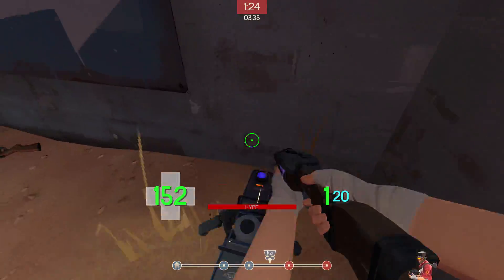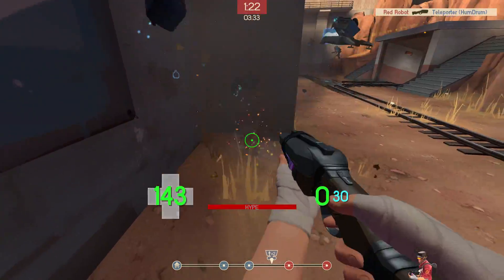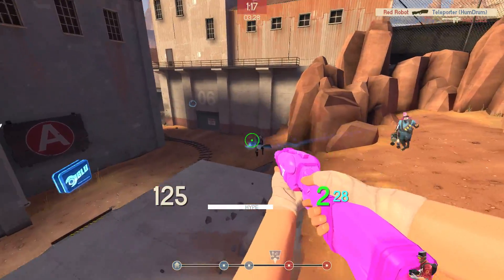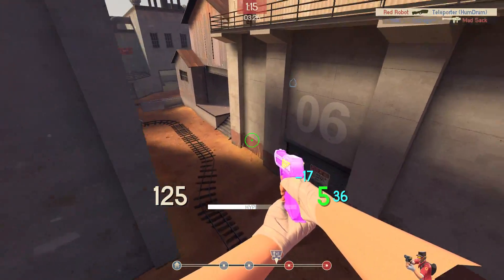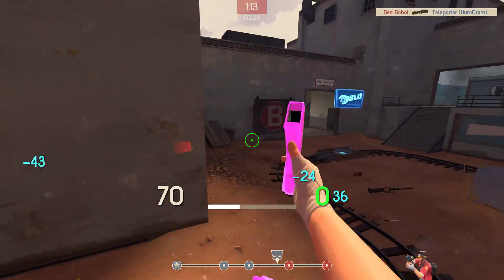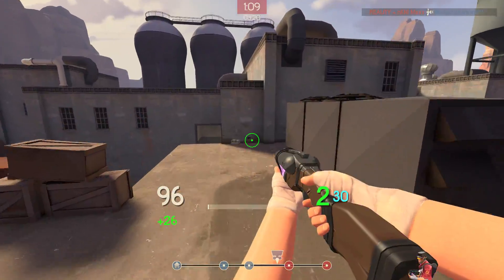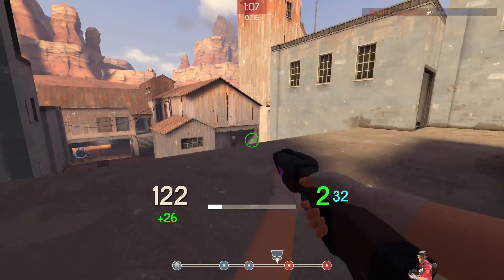This loadout's great fun if you want to be a really annoying Scout to play against. It's especially good on maps with tons of height variation — think things like Upward. The stage on Badwater's really nice, because you can jump all the way from the ground up to the roof and back again, so you can get out of pretty much any situation and completely frustrate your enemies.